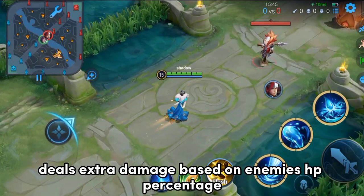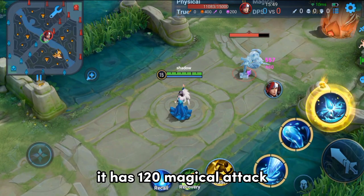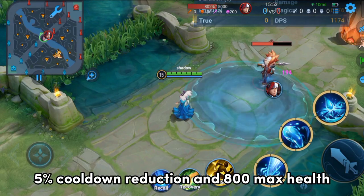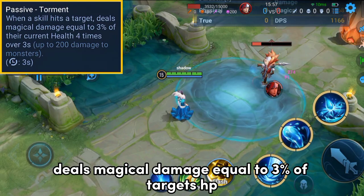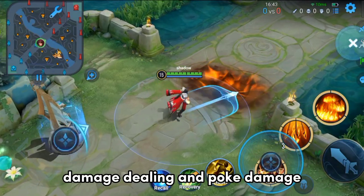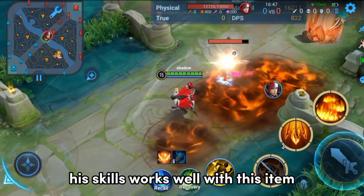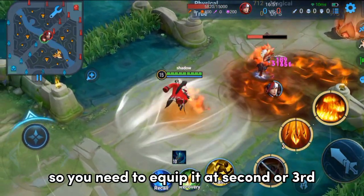Mask of Agony deals extra damage based on the enemy's HP percentage. It has 120 magical attack, 5% cooldown reduction, and 800 max health. Its unique passive deals magical damage equal to 3% of the target's HP, up to 4 times over a 3-second period. It is good for continuous damage dealing and poke damage. It's a very good item for Joe Yu, as his skills work well with it. It's an early game item, so equip it at the 2nd or 3rd slot.